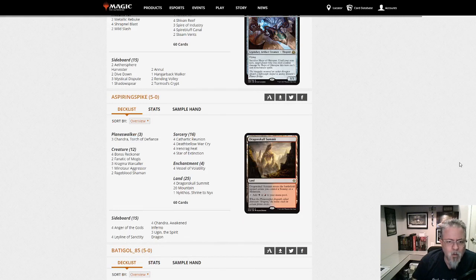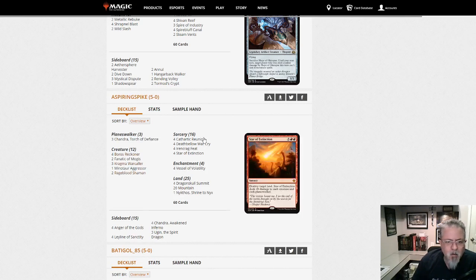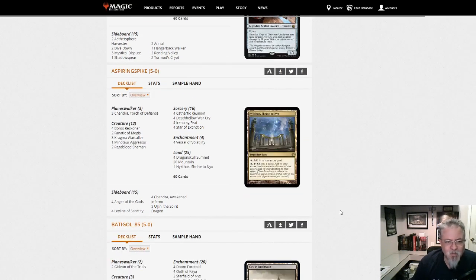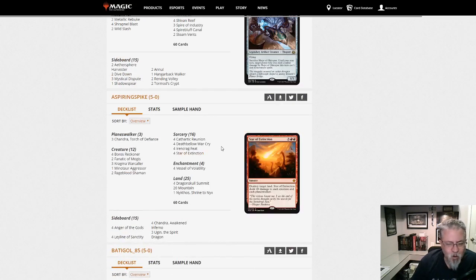Aspiring Spike, the noted streamer, is here with — what the heck? Is this a Minotaur deck? This IS a Minotaur deck! Fantastic, I love it. Deathbellow Warcry — I love it. Ironcrag Feat and Star of Extinction. I'm willing to bet this was a donation deck from somebody on his stream and he took it. I love it — this is fantastic, this is why I love formats like this. When you see decks like this show up, it's great. That's one I'm going to archive away and save this list.